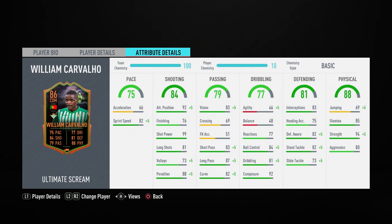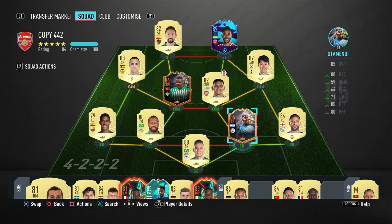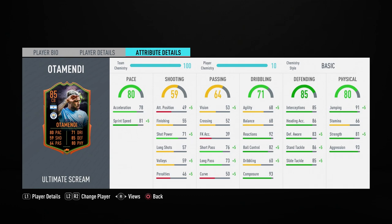If you're going to use him as a DM, use the 'stay back while attacking' instruction or you might have problems with him shooting out of line and opening gaps in your defense. Now let's chat about Scream Otamendi — this guy was really good in game. Defensively he was great, made plenty of interceptions and his tackling ability is very good too. He's not too bad with the ball at his feet — he feels composed in possession and his passing for a center-back is decent.